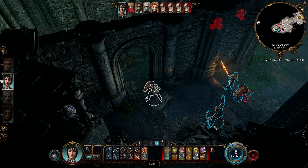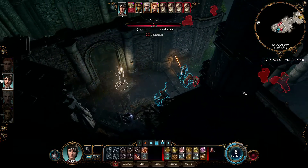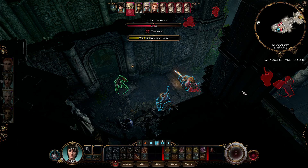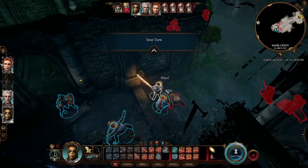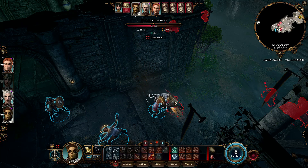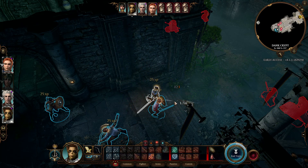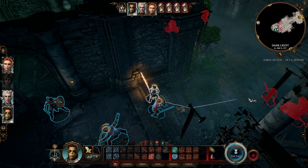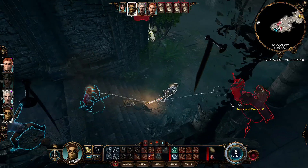We are going to cast Bless to give us a better chance to hit. I'm keeping these two back — they're just going to wake us up when we end up getting put to sleep. We come back with a 12, which will probably end up critting after that miss.